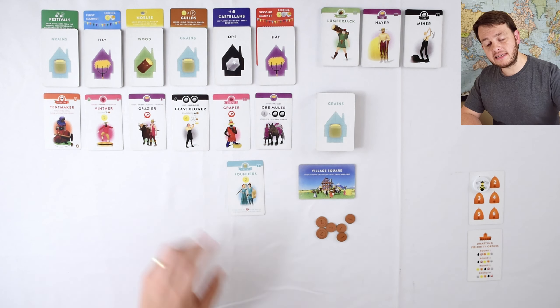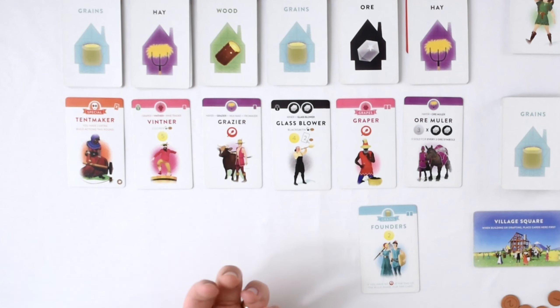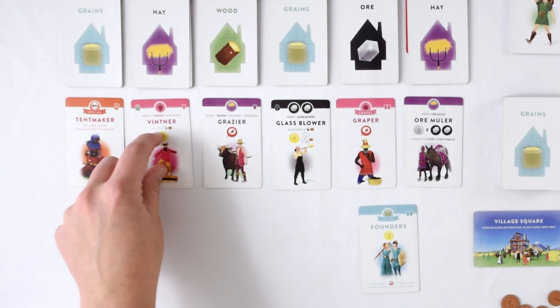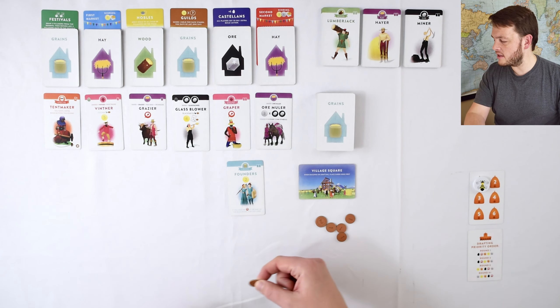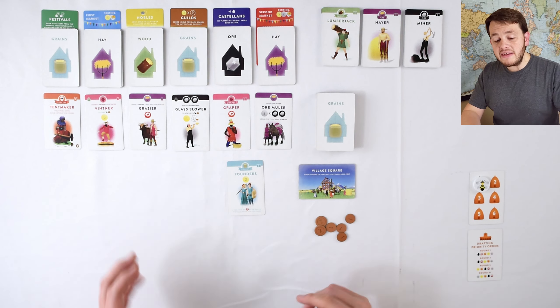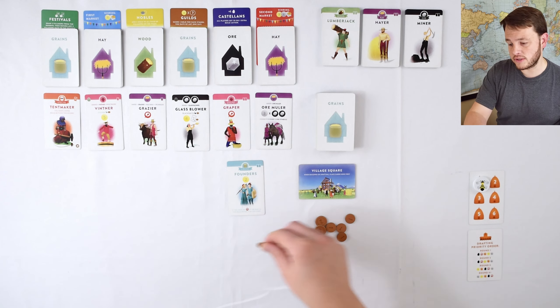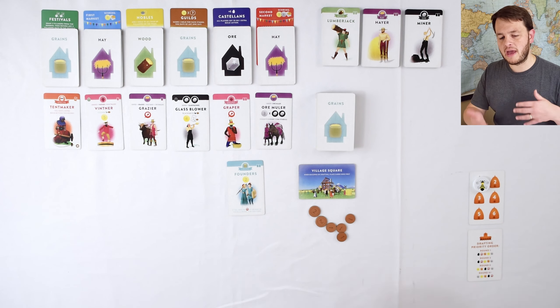One more thing that happens a lot in this game is you're going to see cards with padlock symbols. You can buy them whenever you want, but if you do not have — in this case — the cooper or the blacksmith in your city, you're going to have to pay the bank two coins. If you do have that card in your city, you get to take two coins from the bank. So basically you can gain or lose coins depending on whether you have the padlock unlocker in your city.